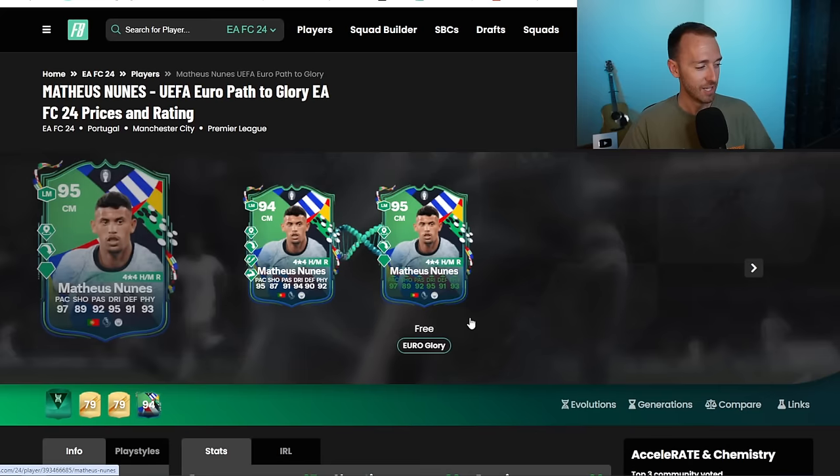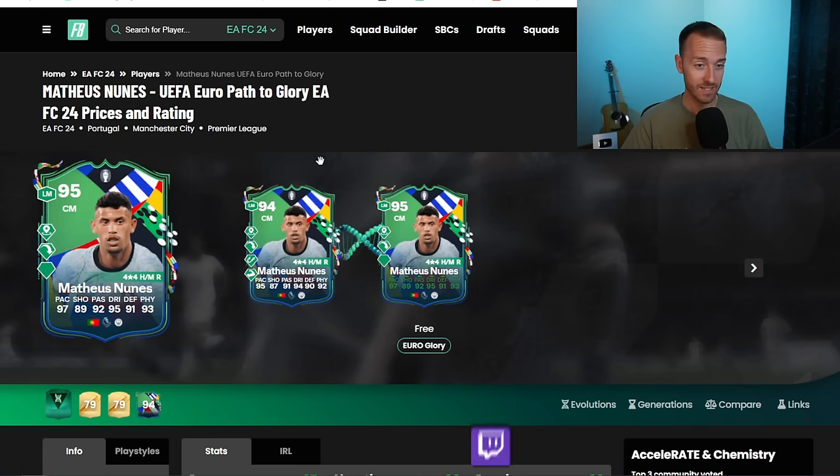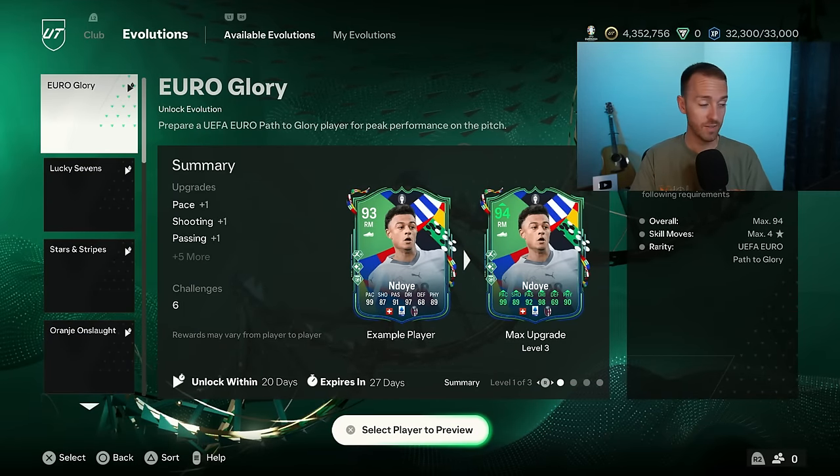The only caveat with this is there were a couple cards, like that Fulkrug and Mateus Nunez, that if Portugal and or Germany would have won yesterday, one of these cards would have been able to go to 96 rated because you could have put them in the Evo, gotten them from a 94 to a 95, and then their 95 rated item would have gotten the plus one boost.